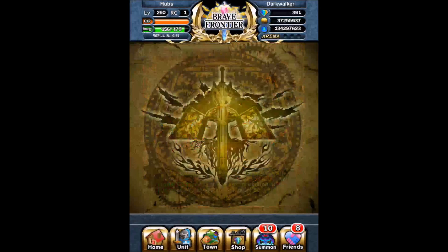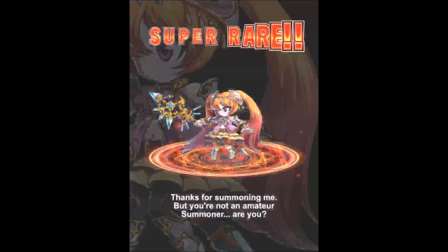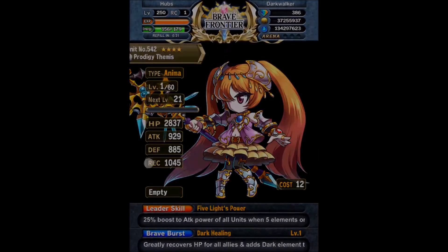But in my case, I'm pretty endgame at this point. I have every single unit maxed out at SBB10, so I like to play around with the units too. So even when I have an Anima one maxed, I max a Breaker one anyways, because Breaker is the highest attack in the game, and there's nothing you can get that's better than it.